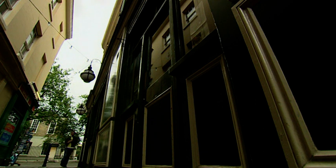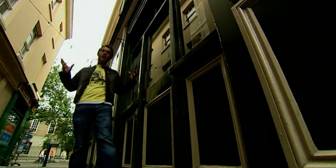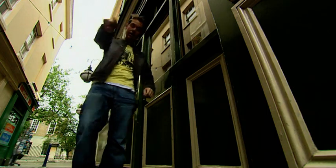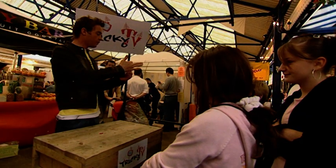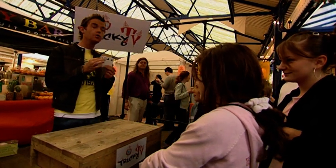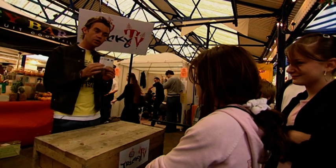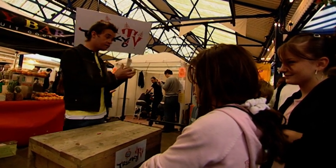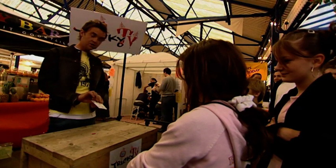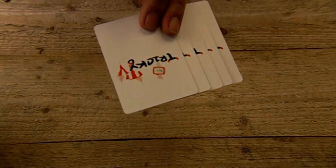There is one trick that is possibly the most famous con trick in the world and it's called 'Find the Lady.' It really is the con man's favorite way to try and trick you out of your money. I've come along to Greenwich Market to show you exactly what they get up to and how you can beat the cheat. We've got five cards — one, two, three, four, five — and you can see there is only one picture card in the middle: the Queen. She's the lady of the cards, and what you need to do is find the lady.